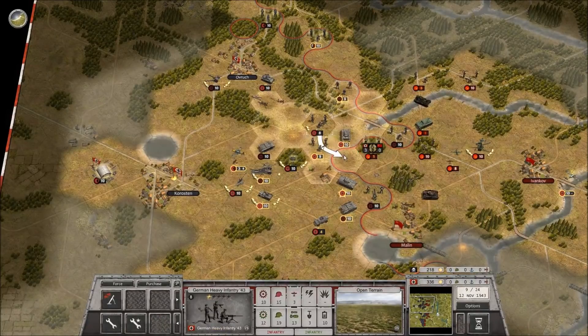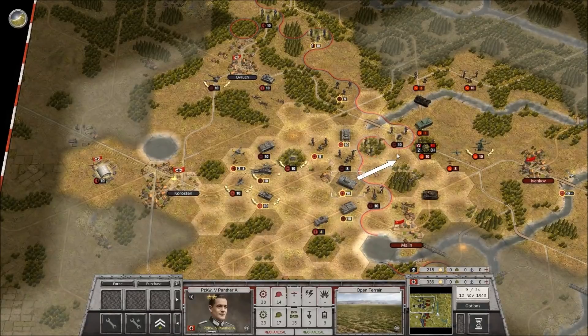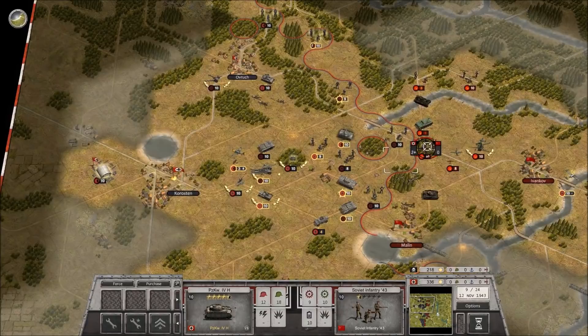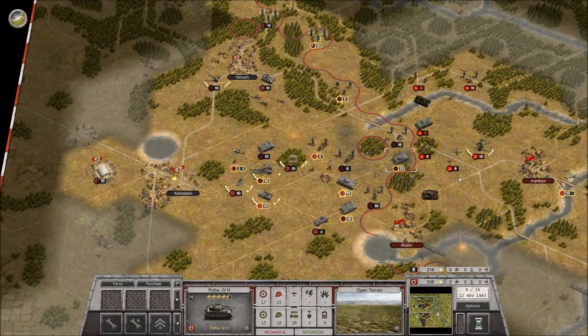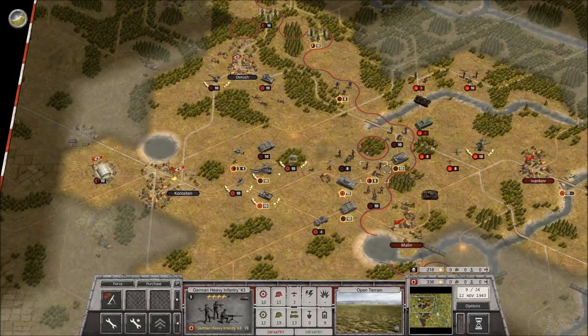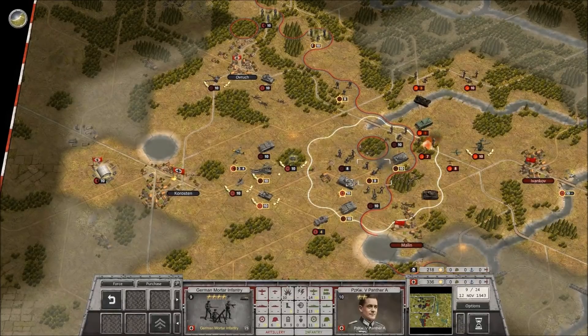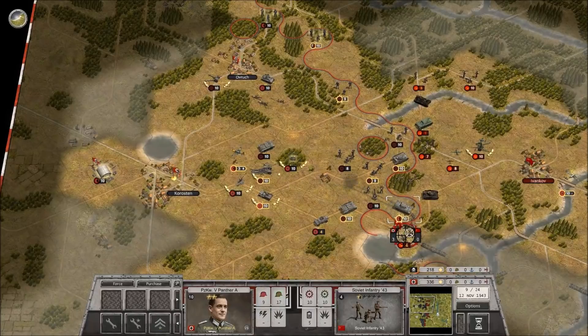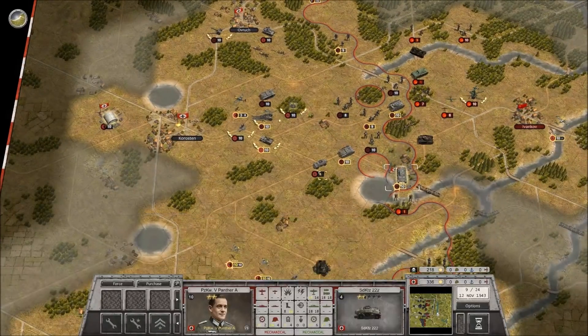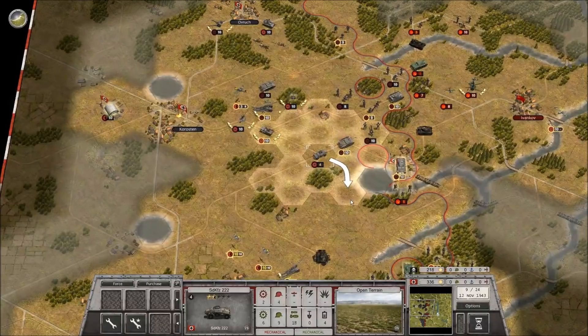How do we do this the smart way? We have to go down this way first, take them out. So far, takes a shot. Let's see what they have in Malin. We'll take the Panther down and take the town. I can't get that shot in, so let's just bring them down here then.